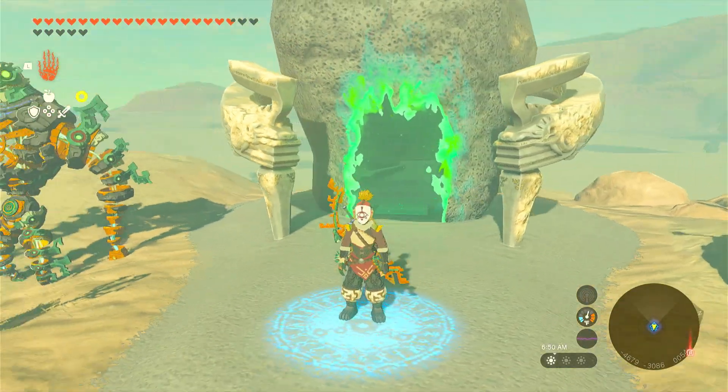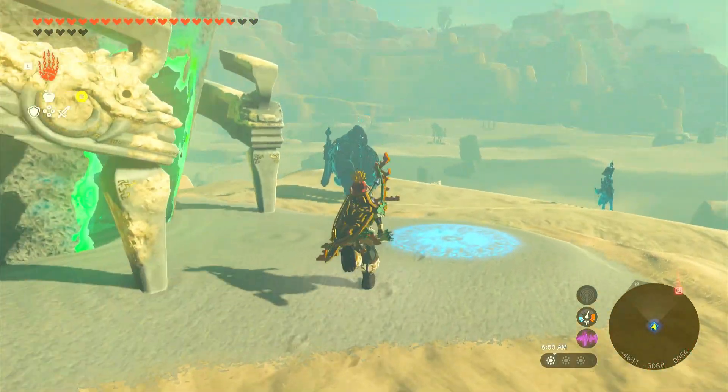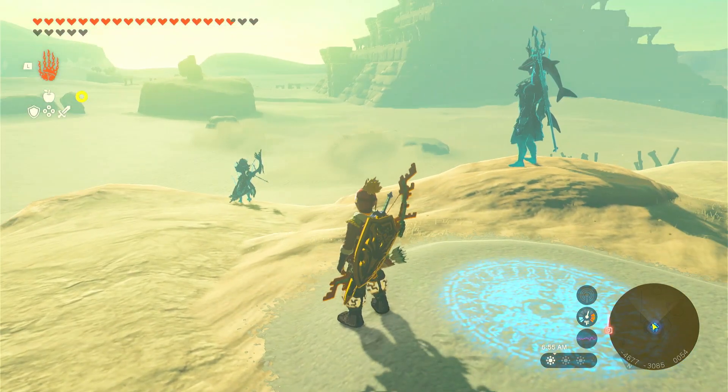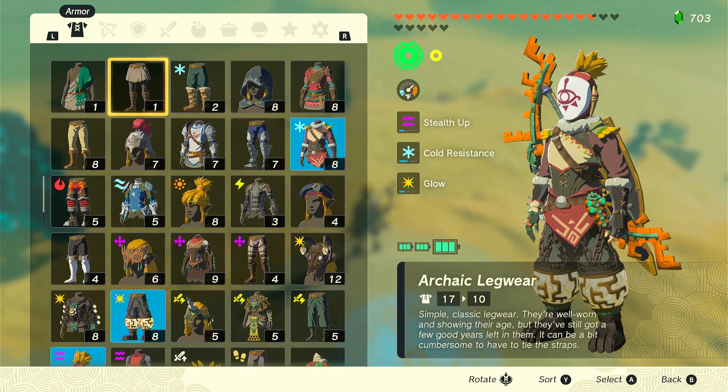During my break I also got Mineru the sage of spirit, Tulin, Riju, Sidon, and Tulan as my sages. So you can see all of that here.